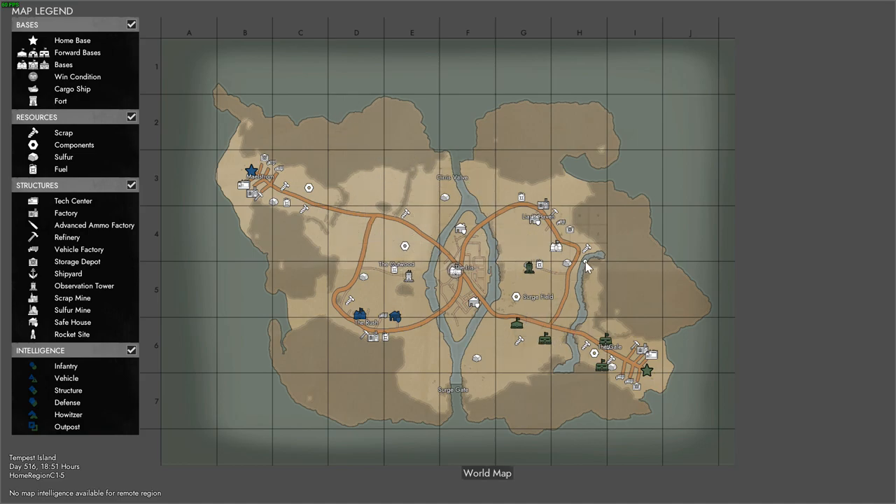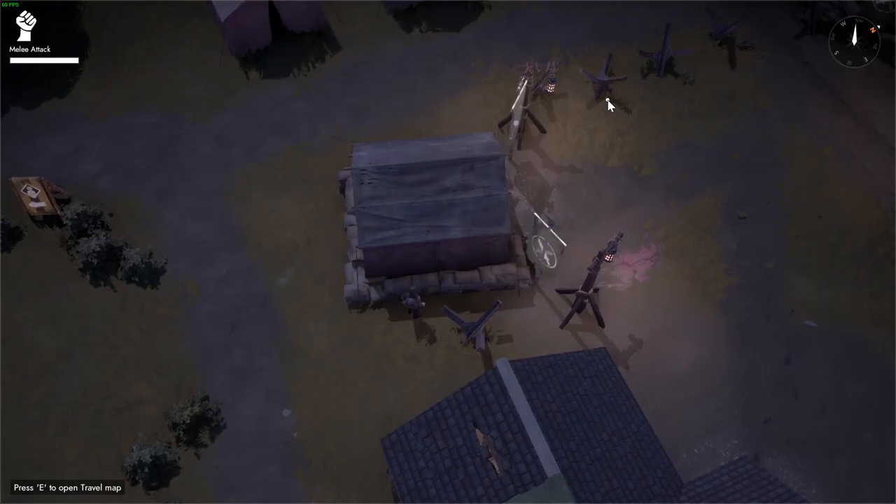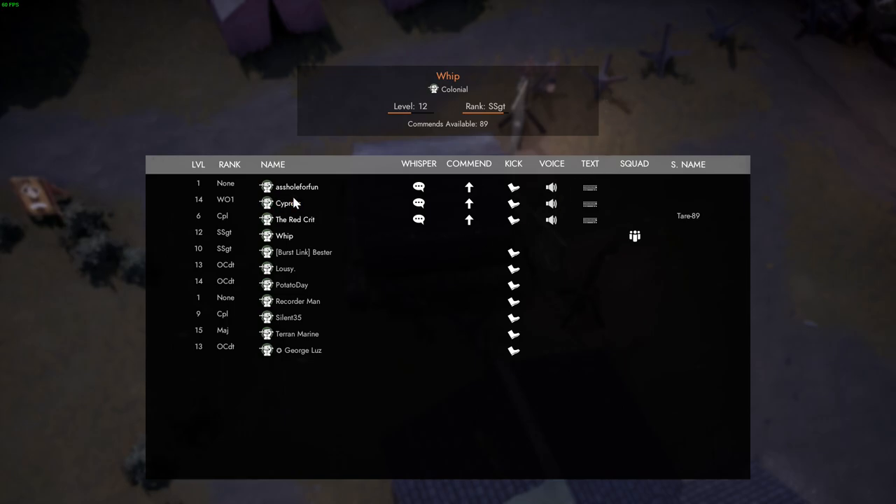Tempest Island is considered the newbie map. It's good in that there's usually not a lot of players, so it's easier for someone to take you under their wing and show you the basics. It's also a sandbox where you can come and experiment without being too concerned about the overall war. For the most part this island is kind of ignored, but it's still fun. Don't expect big fights here — usually maybe four to max twenty people on your side on this map. You can check how many people are on your active map by hitting F1, which only shows members from your team.